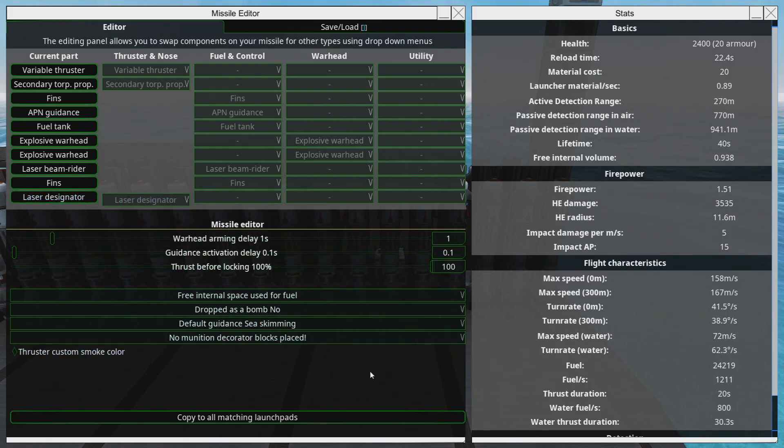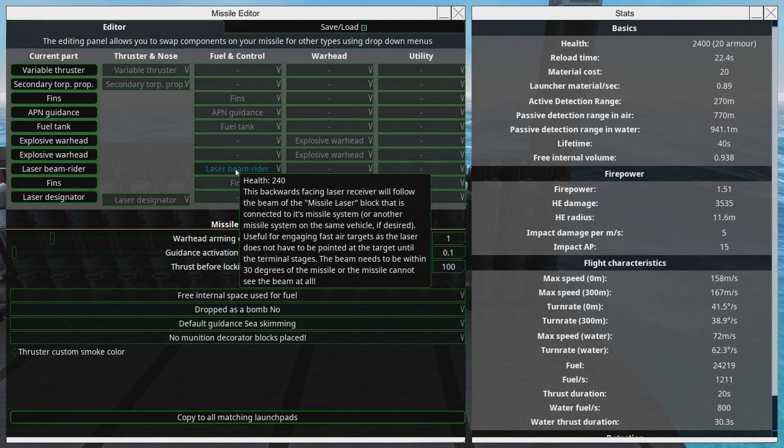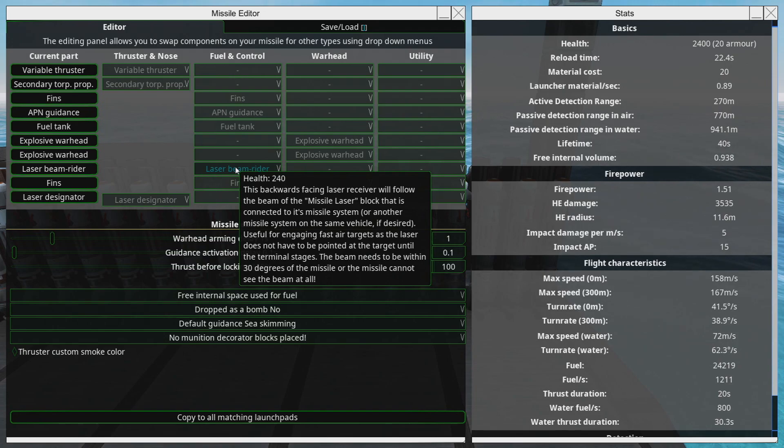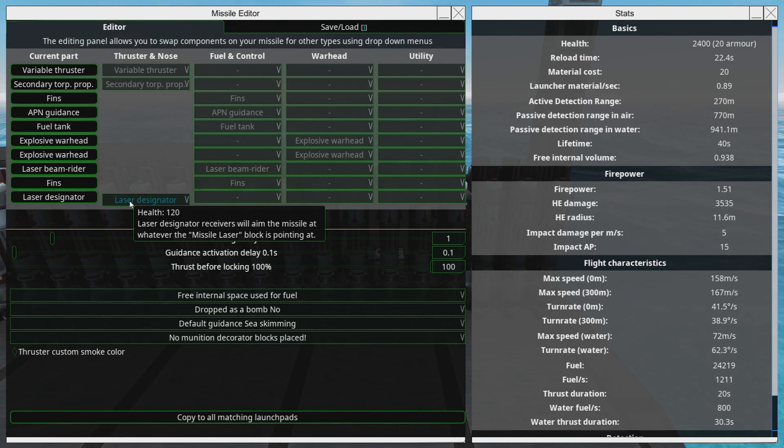The reason it has both of these things is because laser designators are kind of inaccurate if you use them on their own, because the front-end AI is actually kind of terrible at aiming them. And if you use the laser beam rider on its own, these are also kind of inaccurate because, as it says in the tooltip, the beam needs to be within 30 degrees of the missile — like behind the missile — or the missile cannot see the beam at all. So these things can lose their target very easily. And when the designator is not actually aiming at any particular block, the missiles just stop tracking and keep going forwards.